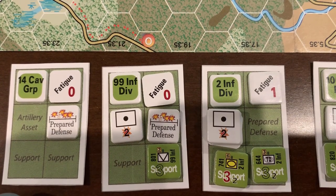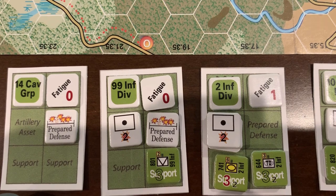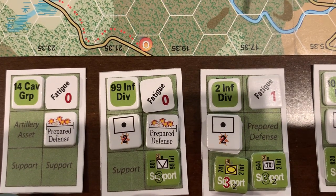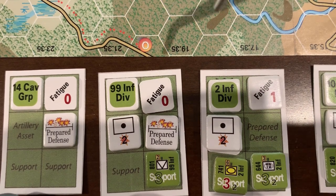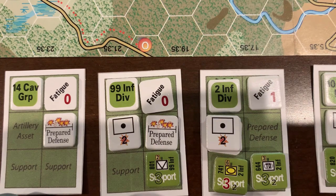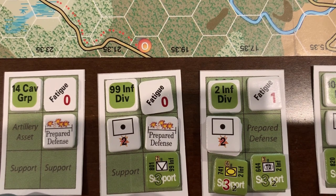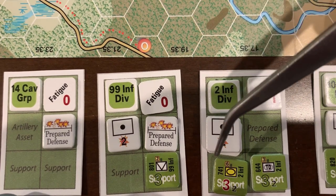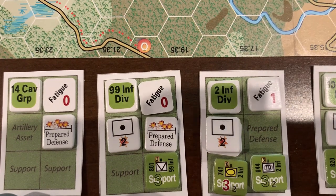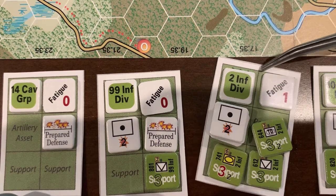Before we move on from the 2nd and 99th Infantry Divisions, let's look at their headquarters cards to get an idea of their situation. The 2nd Infantry Division, because of the attacks it's been making over the past few days, starts with a fatigue level of 1. They have 5 artillery asset points assigned, and combined with the 4 organic artillery points they have, that's a total of 9 artillery points available — which is quite a bit. I don't think you'll see any other formation on either side with that many artillery points at the beginning. Being a good unit, they are well supported, with not one but two tank destroyer battalions — one towed and one self-propelled — along with a tank battalion.